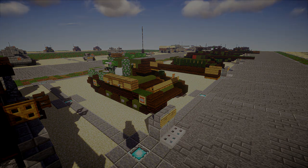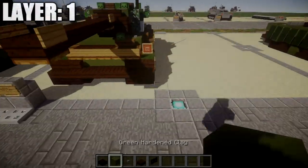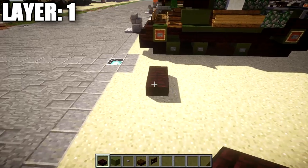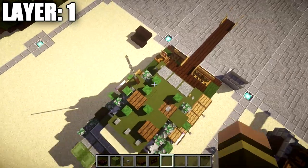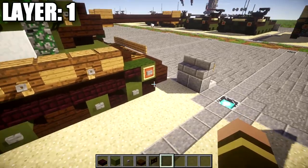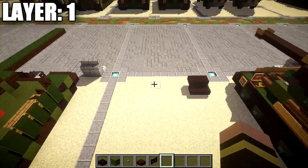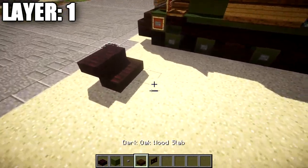Without further ado, let's go ahead and move into the tutorial by starting off with our first layer. For layer 1, we're going to place down 1 and 2 nether brick slabs across, then coming off those 2 nether brick slabs we're going to place down 2 nether brick top slabs. This is the right front of the vehicle where these 2 slabs are located, and we're going to work our way along the right side, then move over to the middle and then the left side. Make sure you have plenty of space to build this.